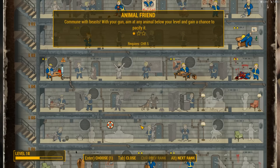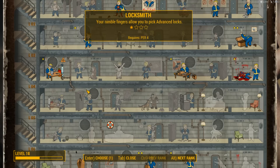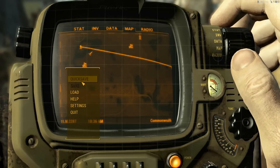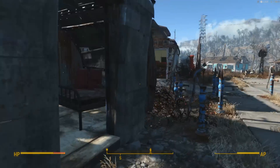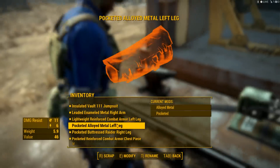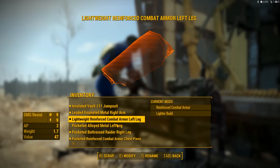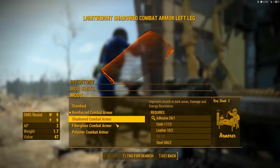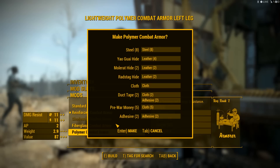Let's see what perk we can get. We're going to go ahead and get Armorer Rank 2. Then we're going to build some new armor at the end of the episode. Hope you guys enjoy the ride while we make some new armor. We can also improve our power armor now.